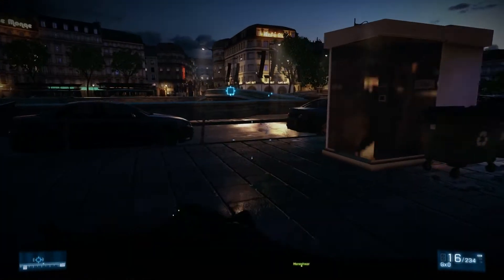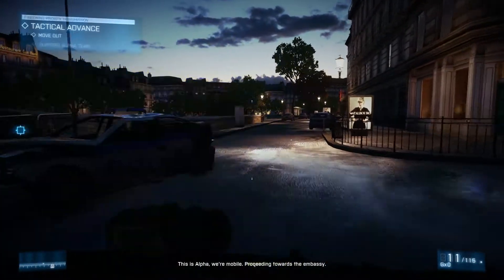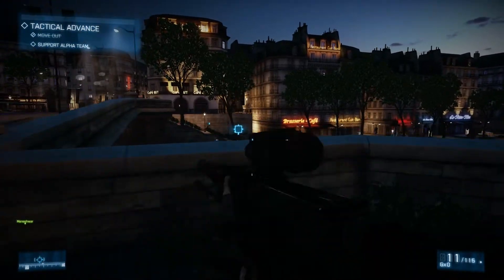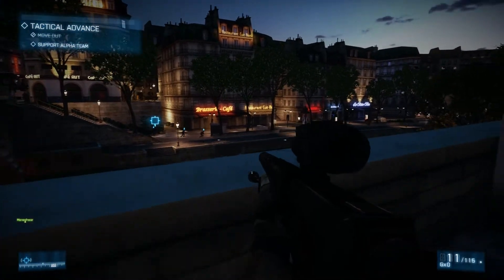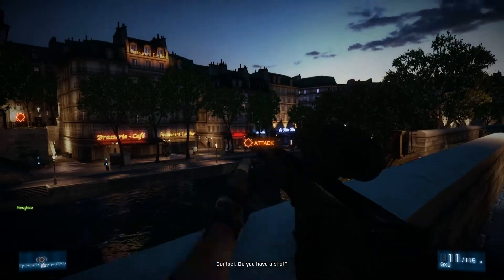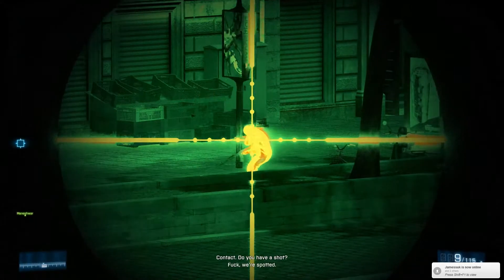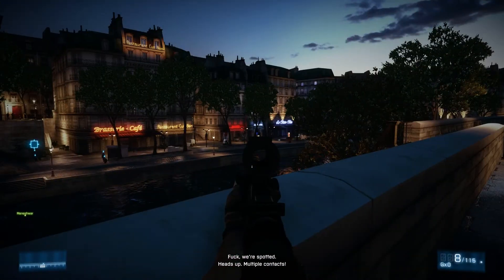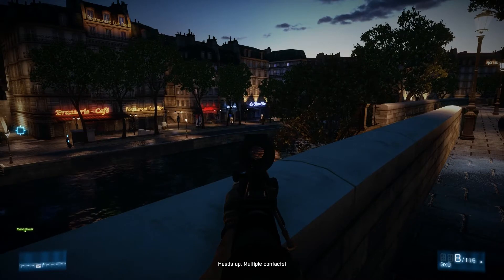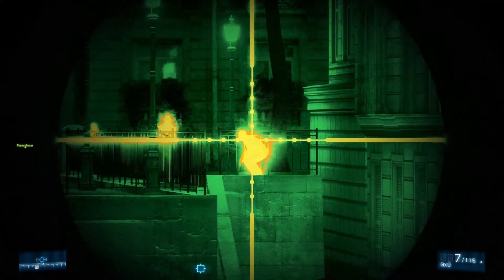Coming out into the street, you want to head right past these two police cars and look down to your squad over the wall. Take down those guys. I've never managed to kill both of them without being spotted straight away, but I've seen it happen.